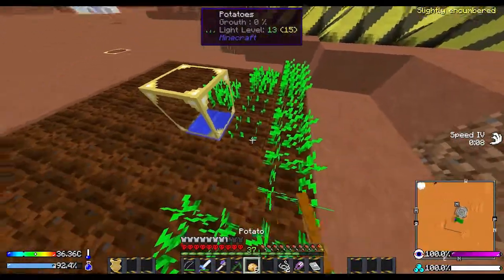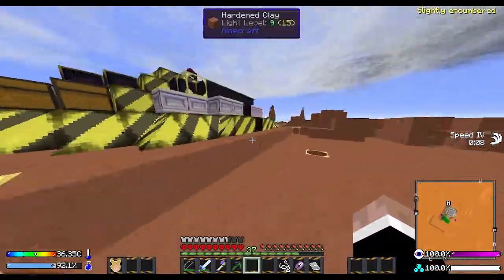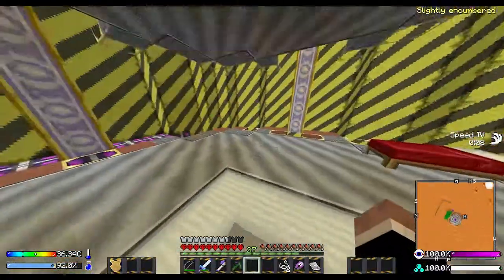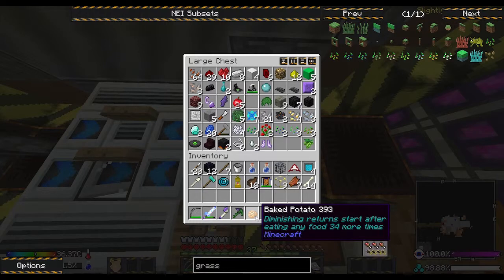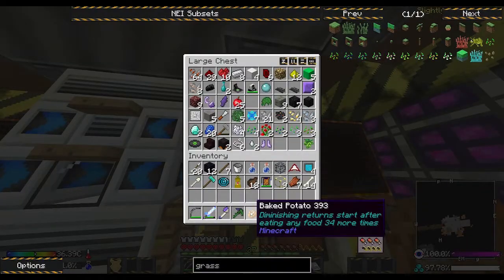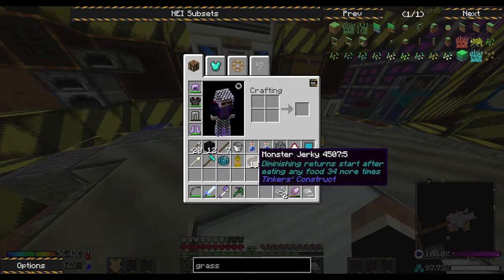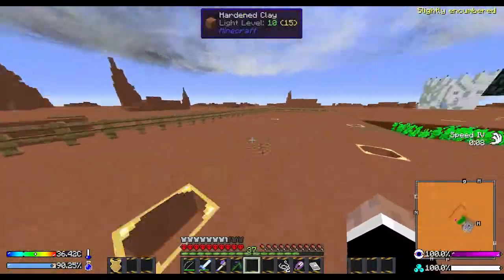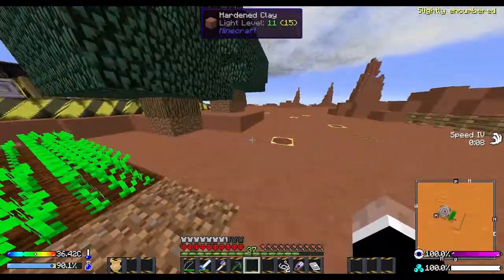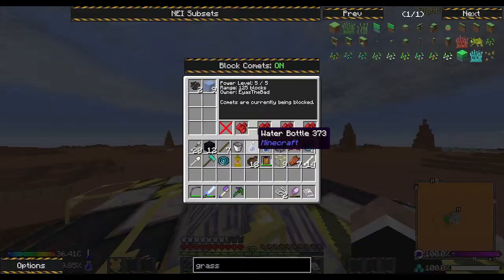I got myself some potatoes from a zombie I killed. The good thing about potatoes in this mod pack is that you can put it in a furnace and it gives three bars. So fairly good food. But I have to think about food now, because I have 34 more but it's actually not that much. So I really need to think about getting a variety of food.